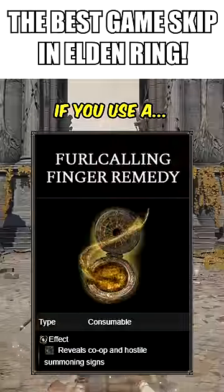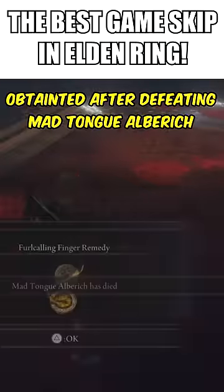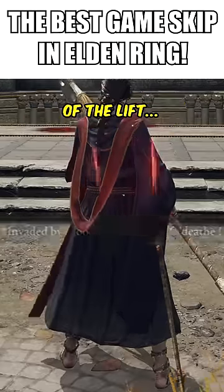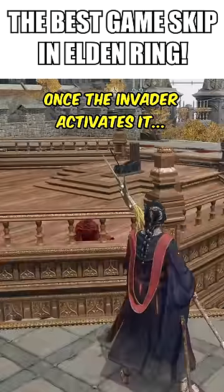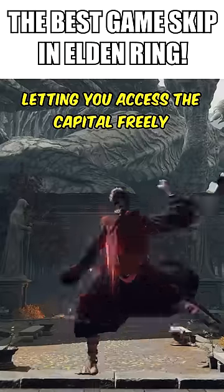However, if you use a Furlcalling Finger Remedy and activate the Taunter's Tongue — obtained after defeating Madtongue Alberich in the Roundtable Hold — an invader may show up from the bottom side of the lift and activate it for you in order to reach you. Once the invader activates it, the lift becomes available for you, letting you access the capital freely.